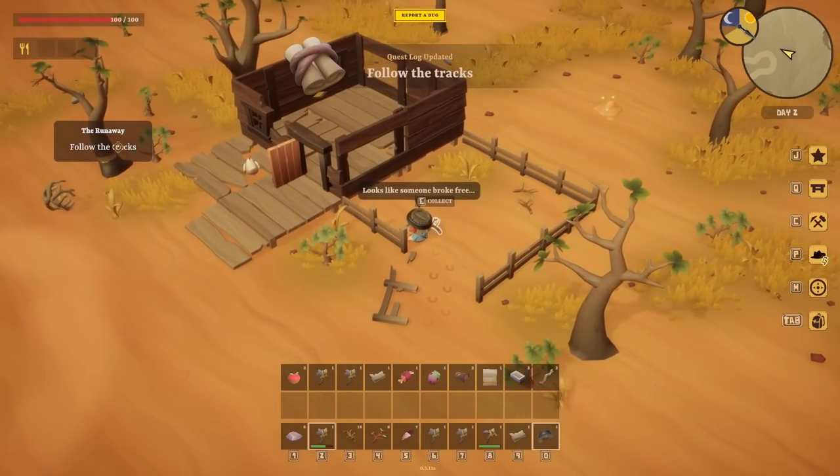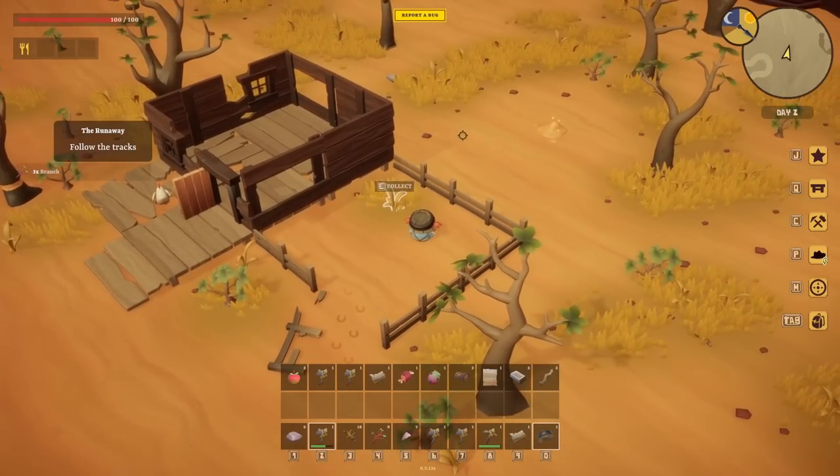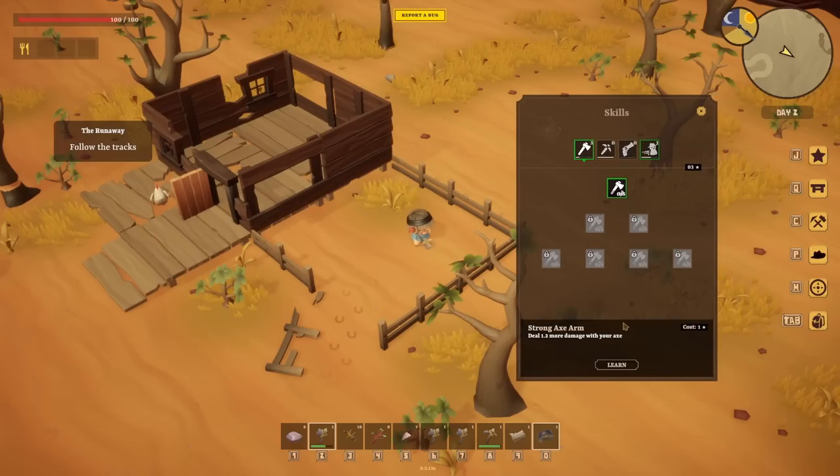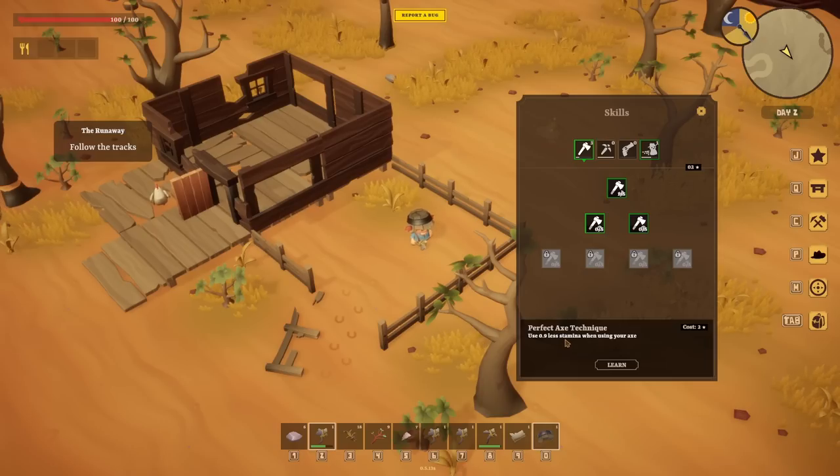Get proper tools, learn your craft - can we not have something slightly more useful than that? I don't know how to do many things, Uncle Howard. We have a quest log apparently. We've picked up three skill points and I think we can invest them. Deal 1.2 more damage with your axe - let's get a strong arm. And if we unlock that, we can move on to unlocking further things. Perfect axe technique uses less stamina when using the axe. And that means the axe will last a bit longer.